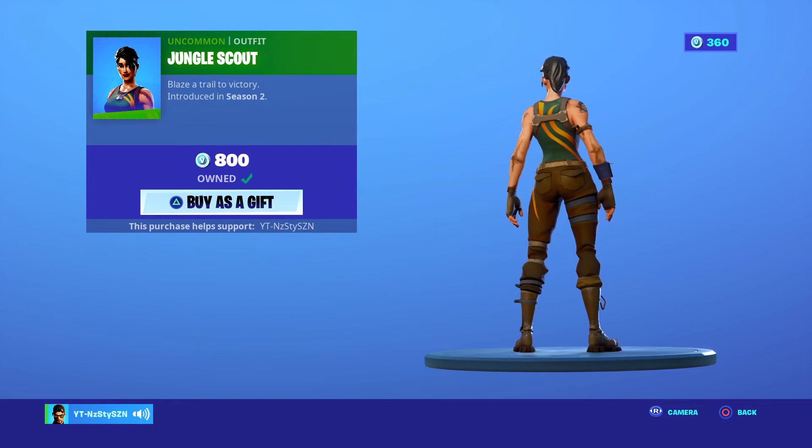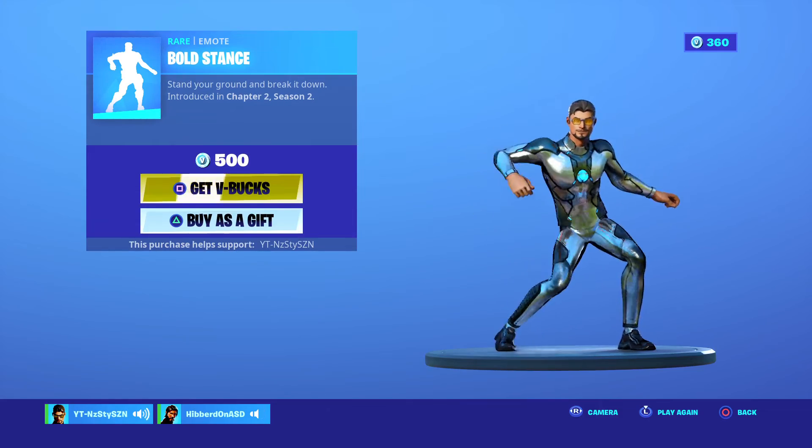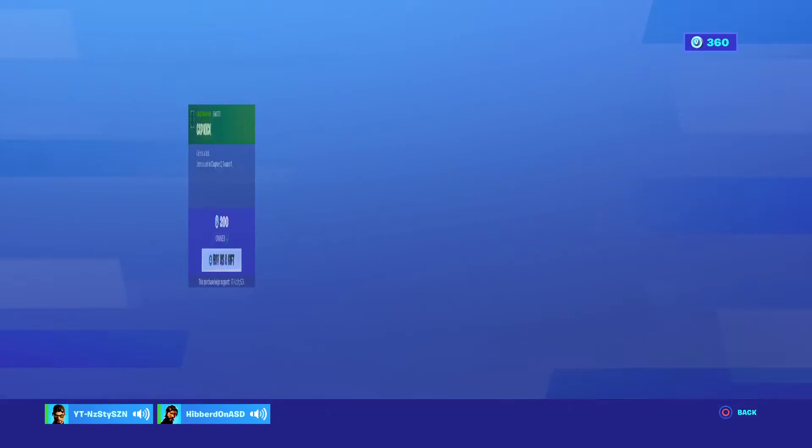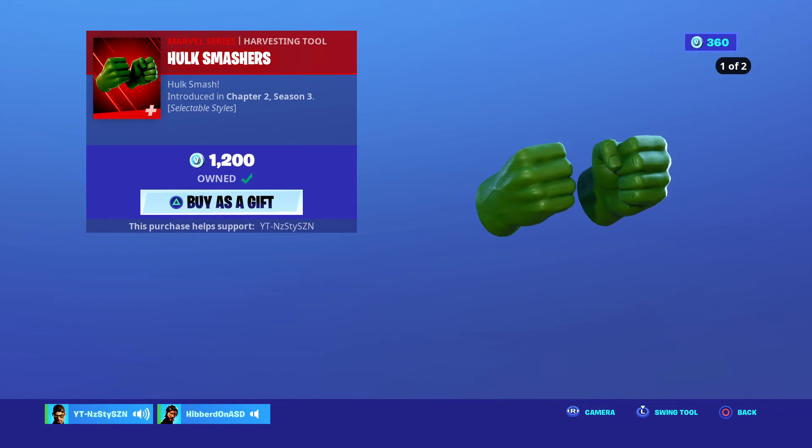Bold Stance — moving on. Cap Kick, 200 V-Bucks, Chapter 2 Season 1. And the Hulk Smashes — Hulk Smashes is definitely worth a cop, a bit pricey at 1200, but they're actually really clean.